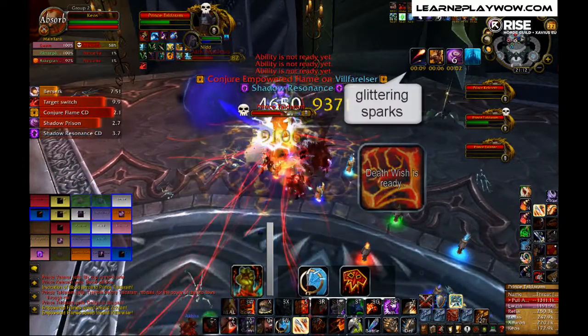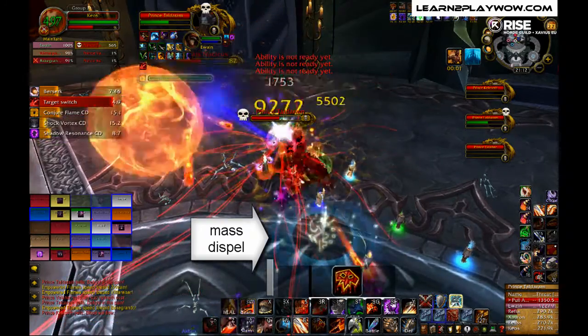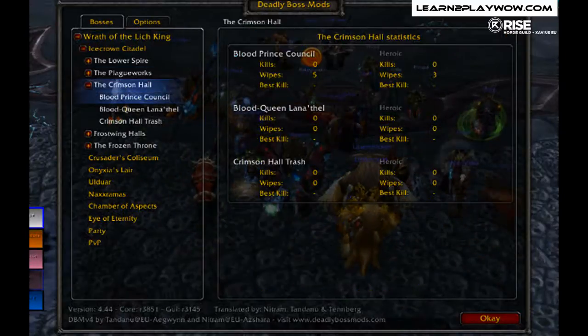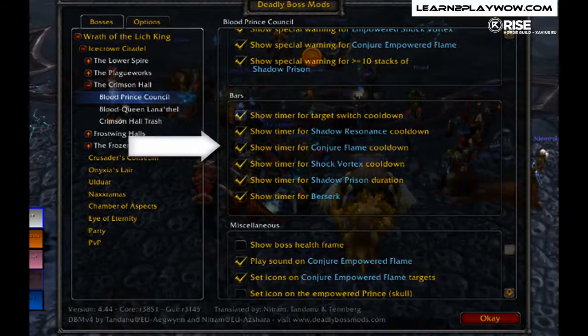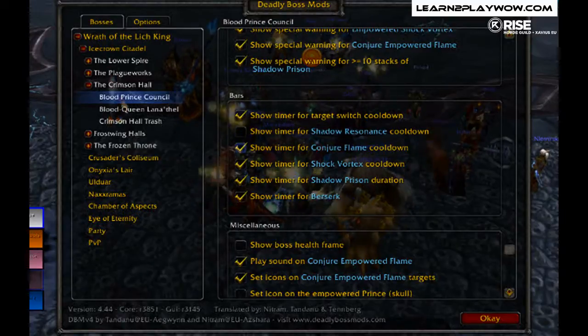Additionally, you must dispel the targets of Glittering Sparks as they will be slowed. From the DBM add-on's Ice Crown — Crimson Hall — Blood Prince Council bars, you can remove the timers that don't interest you and just keep the target switch and Vortex timers.